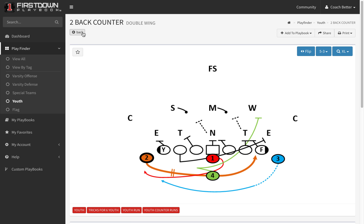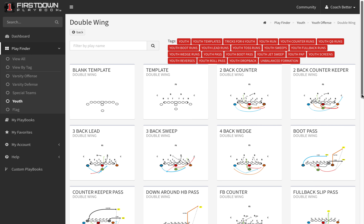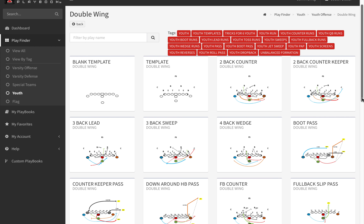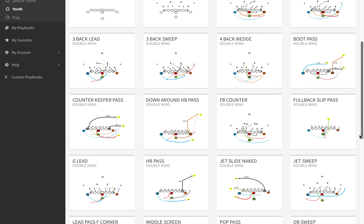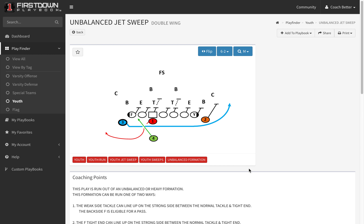One of our strong recommendations, if you're coaching the younger — once again, 8, 9, 10-year-olds — is to look at the First Down Playbook double wing formation. And you'll notice that some of the returning coaches from last year, we have put in a couple of in-balance plays just to help you out a little bit as far as somebody that's sitting on top of your formations. This will make the defense adjust a little bit. And even if they do adjust, you've still got a good play. If they don't adjust, you've got tremendous numbers over here to the strong side.